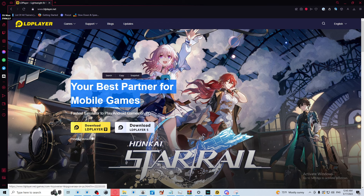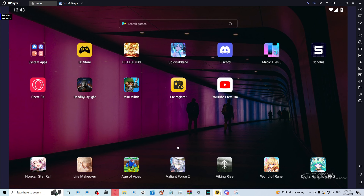First off, you're gonna need LDPlayer 9. What you're gonna want to do is download and install it. Once it's installed, you're gonna be brought to the main screen.